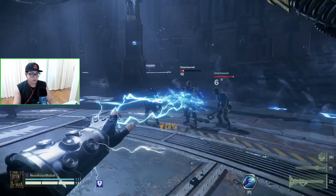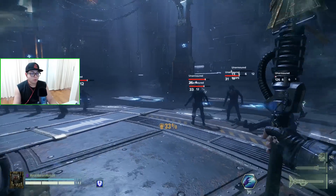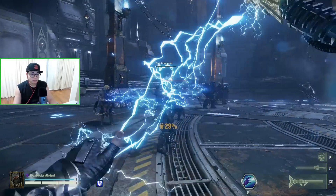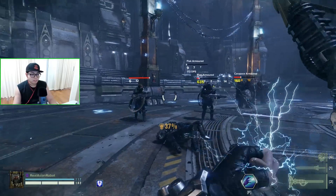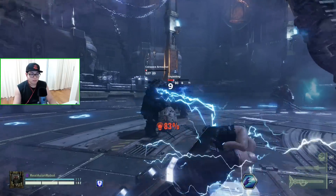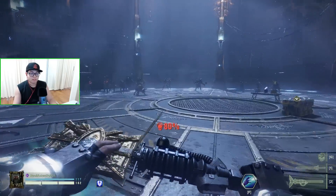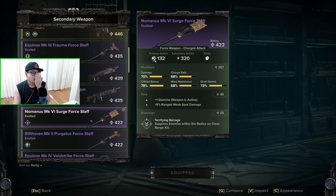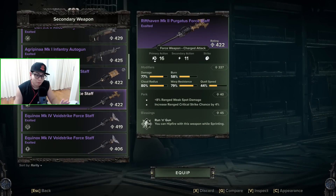Against unarmored targets you don't even get a kill on them. But against armored targets you're seeing damage in the 600s and 500s. The Surge Staff was originally designed to help you kill elites — that's something very important to keep in mind.